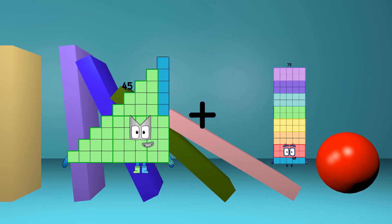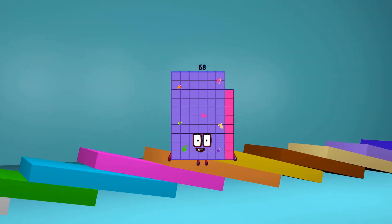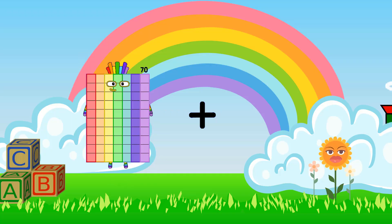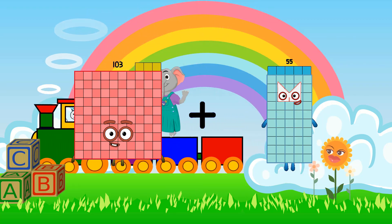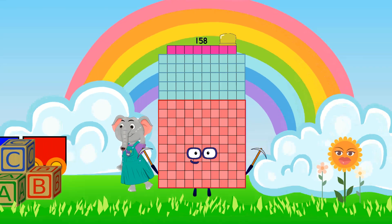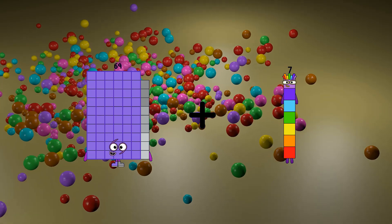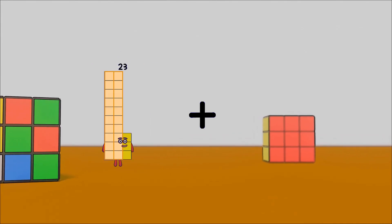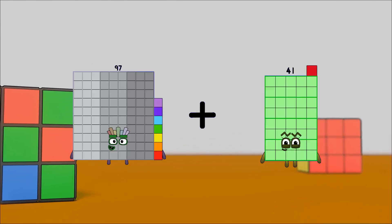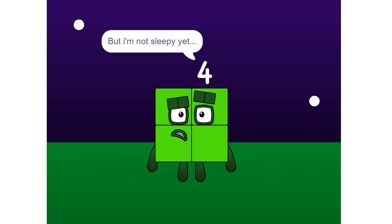45 plus 23 equals 68. 103 plus 55 equals 158. 69 plus 7 equals 76. 97 plus 20 equals 117. But I'm not sleepy yet.